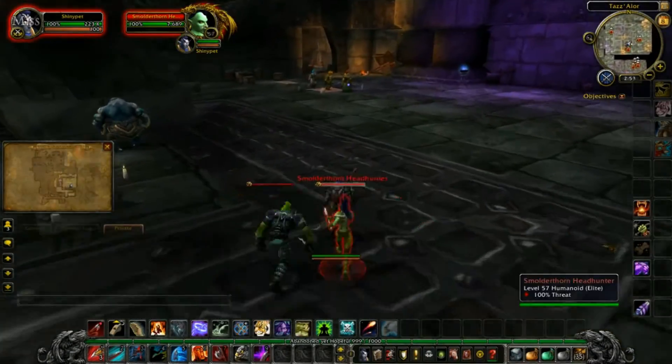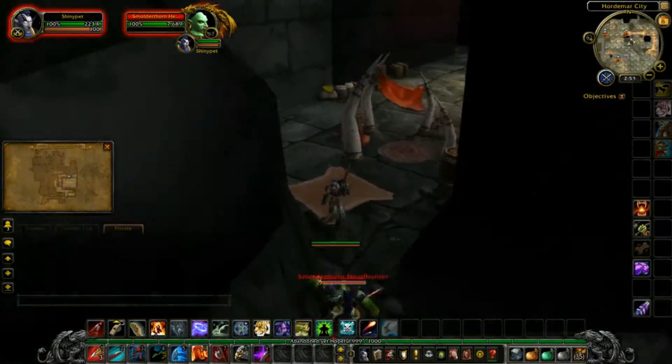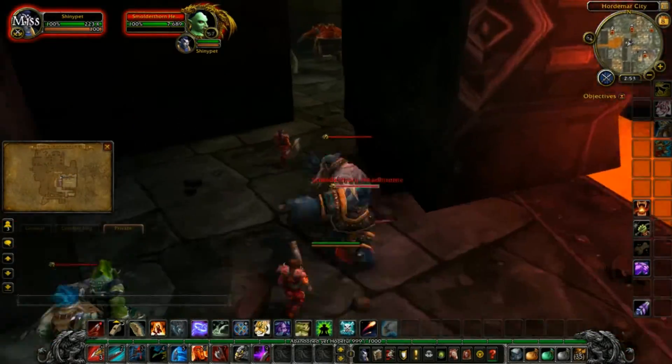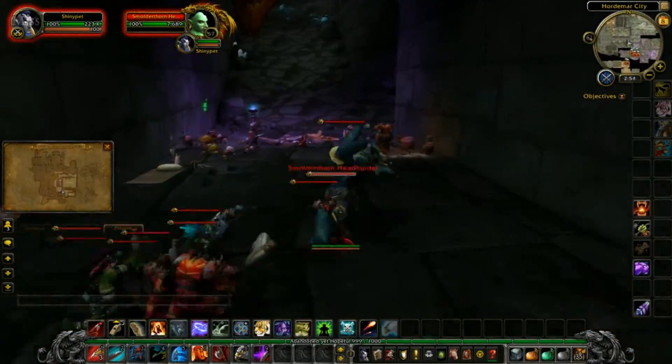This bit isn't about any bosses, but some people get lost at this point. The path you have to take is in the corner of the room just before Warmaster Voon's room. Then just follow the path as you see me doing here and you should be fine.